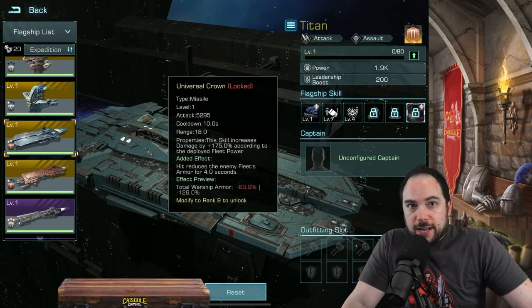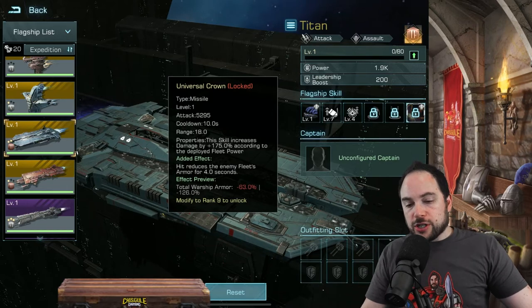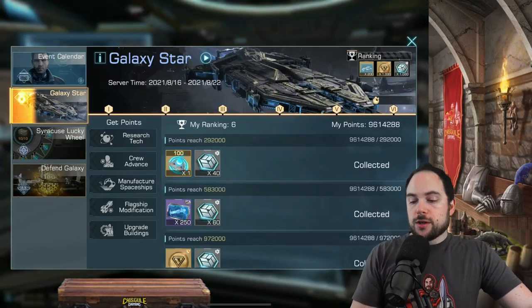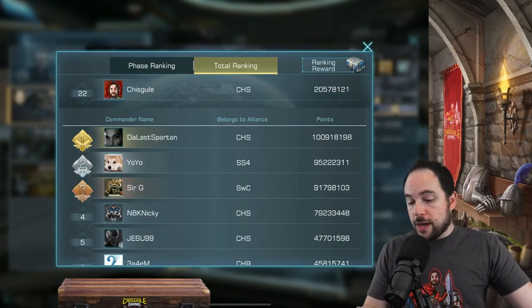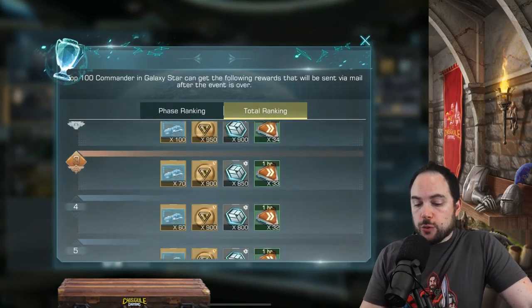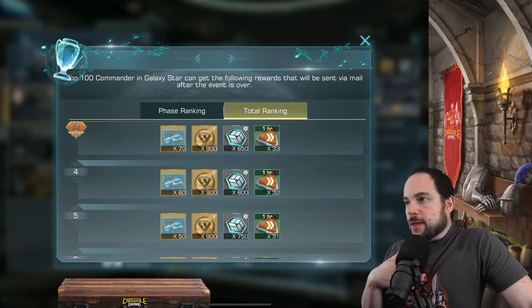Back when I started, they didn't have these awakening skills, which also really changes the dynamic for legendary tier flagships and the Titan specifically. So the Titan is definitely a flagship I think is actually pretty strong to be getting from the Galaxy Star, but I'll just point out it's only about 200 blueprints if you're number one, 100 for number two, and 70 for number three. I don't really sweat this very much.